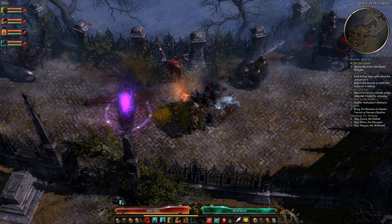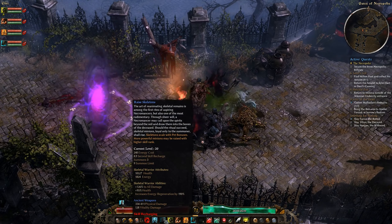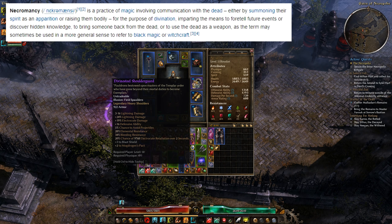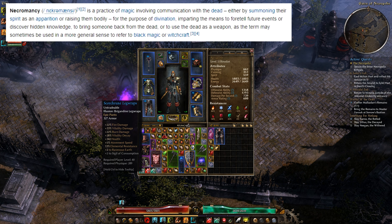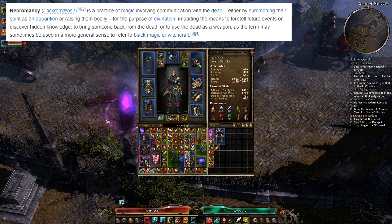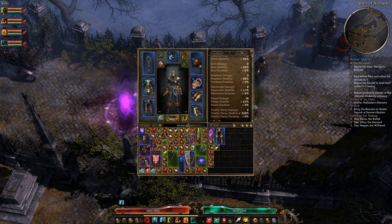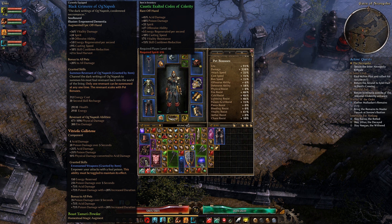First off, let's start with a definition of a necromancer. It's simply a person who practices necromancy. And necromancy, as defined by Wikipedia, is a practice of magic involving communication with the dead, either by summoning their spirit as an apparition or raising them bodily for the purpose of divination, imparting the means to foretell future events or discover hidden knowledge, to bring someone back from the dead, or to use the dead as a weapon. Games tend to lean heavily on the 'use the dead as a weapon' part. I'll only be looking at games with necromancer classes who have some command of the dead, and I'll be using the term minion as a generic term to describe an undead entity brought into existence by a necromancer.